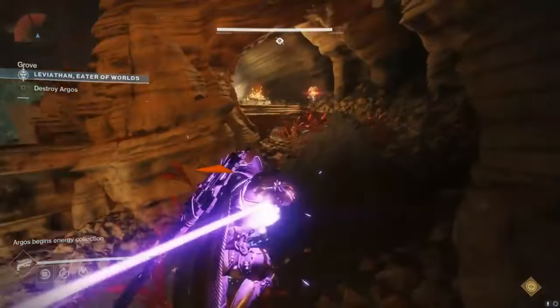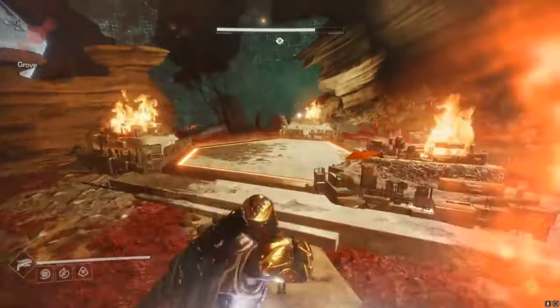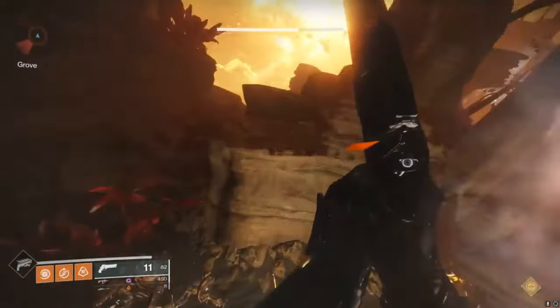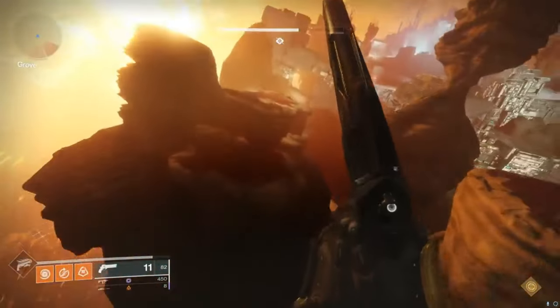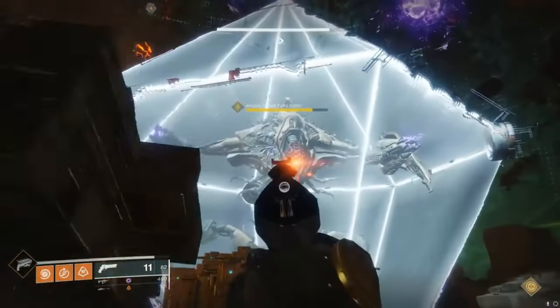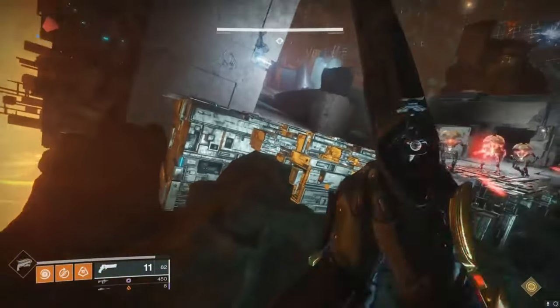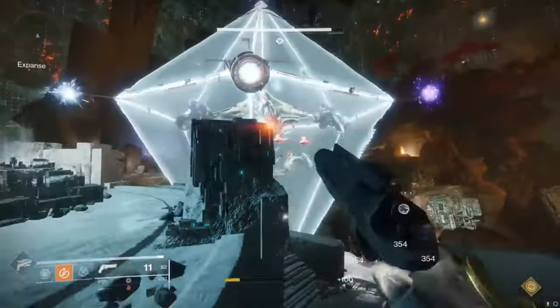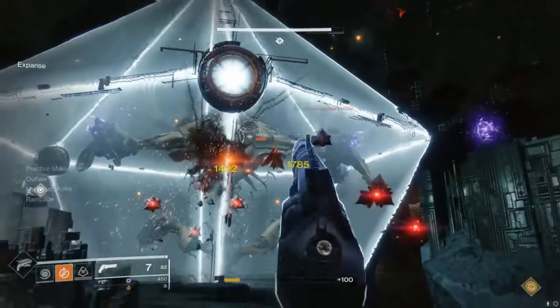For the first time ever, I'm not going to be recommending Phoenix Protocol because I just don't think it's going to be as useful as you'd think here. Wells, yes of course when necessary, but more emphasis on Titan bubbles, banner shields, DPS behind relics, and Hunter tethers. The regeneration speed of Phoenix Protocol — getting your well back — I just don't think will be as crucial here this time.